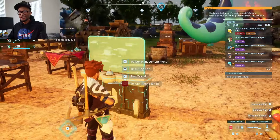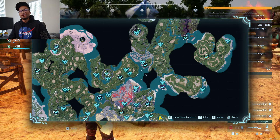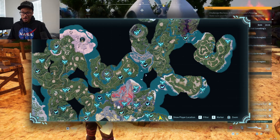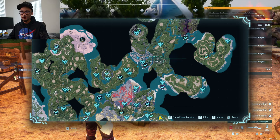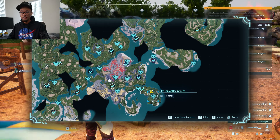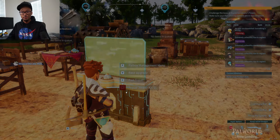Alright guys, I'm gonna show you where to get your Pal Fluid. Maybe in another video I'll tell you where to farm bones too — let me know in the comments. For now, you're gonna want to unlock Gobfin Turf. It's right above the Marsh Sect area. If you're going from the Plateau of Beginnings, it's right above the little red area, slightly to the right. Teleport here and you're about to annihilate some Gobfins.